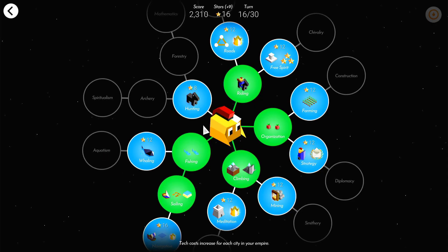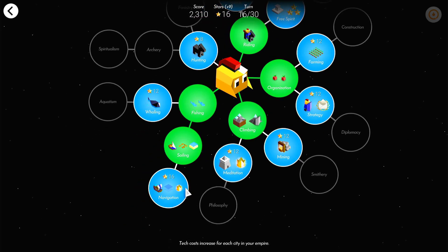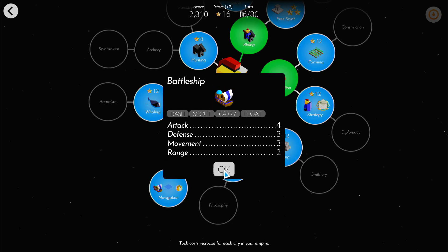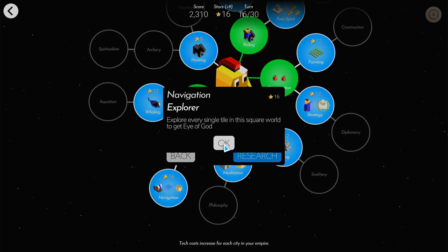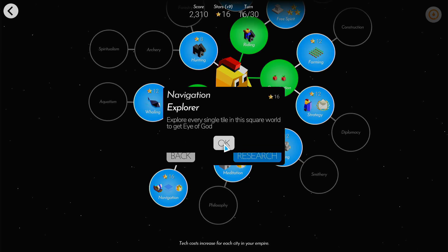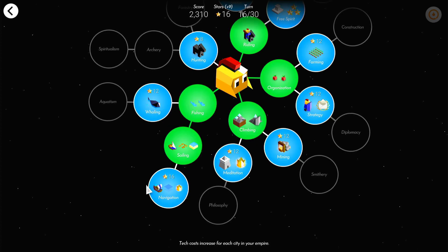You can see here we've got 18 stars — we really should be on the tech tree. So we can go hunting or whaling, farming would be good. We're in ships so we can build battleships. And there's an achievement — if we explore every single tile we'll get the Eye of God. You see these little crowns on tech trees — they basically mean there's a challenge attached that you can get big prizes for doing.